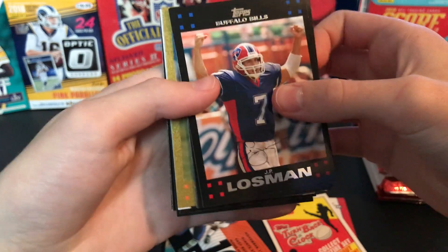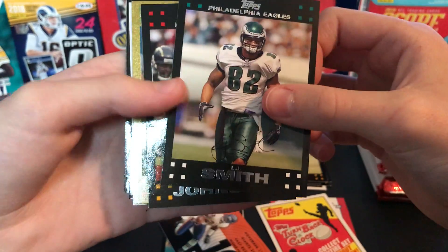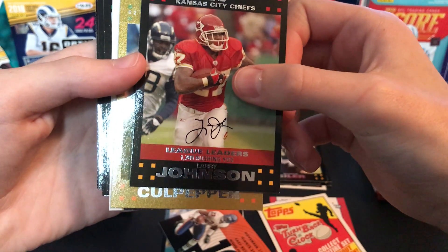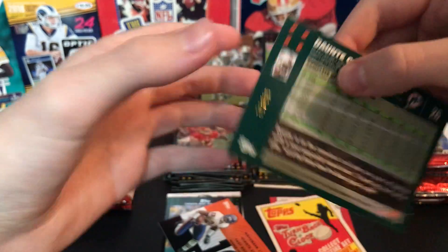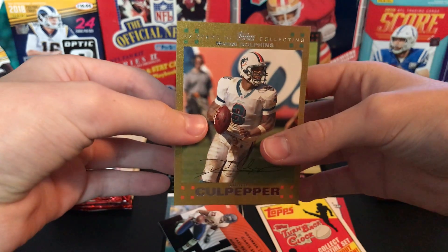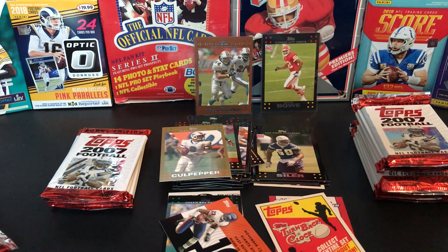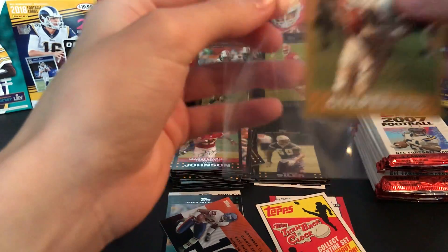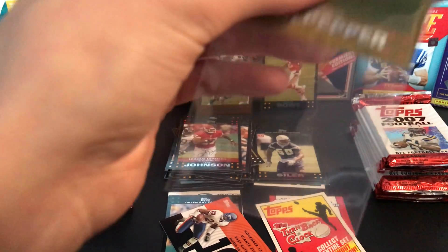Opening packs, man — we got another numbered card: JP Losman. LJ Smith, Larry Johnson — wish he could have lasted longer in the league. Dante Culpepper playing for the Dolphins, wow that's a nice Dante though. Oh this is a super short print — numbered out of 52! 52 years of collecting, Dante Culpepper — that's a sweet card. I'll put that one in a top loader after this. I wasn't expecting anything like that — I was expecting it to be numbered out of 2007, but no, this one was numbered out of 52. We're heating up guys, we're heating up!